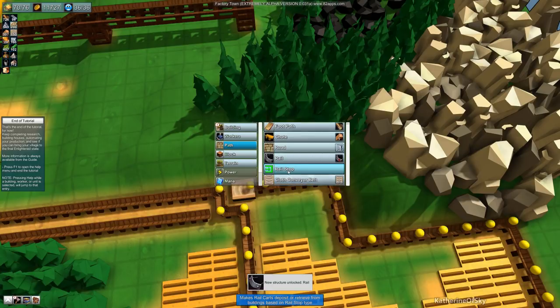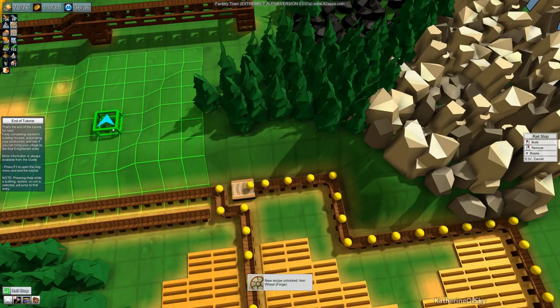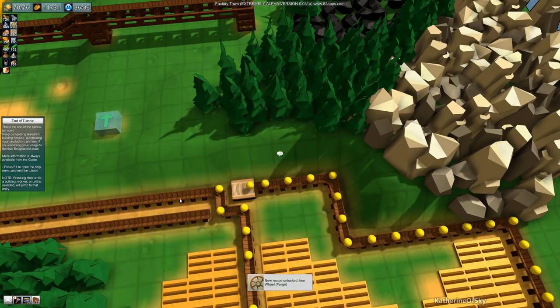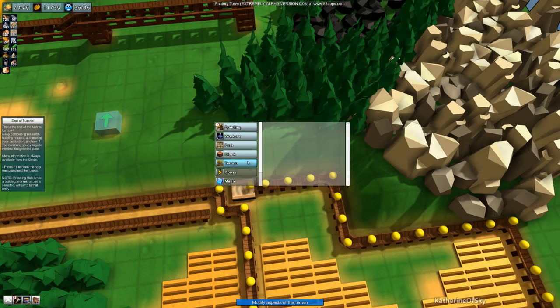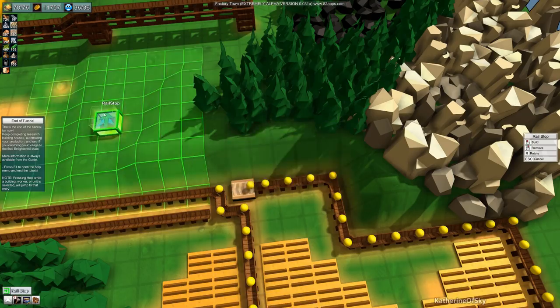Rail! I can build a rail stop! Oh my God, this is exciting. We're going to put one there — it's probably meant to go on top of a track. So that doesn't work as well as I wanted it to. But we have no rails yet, which is kind of funny.